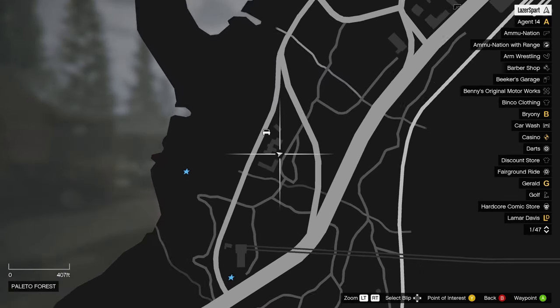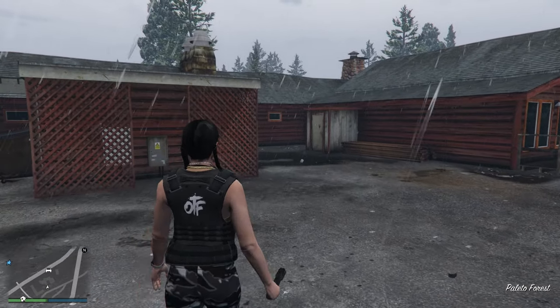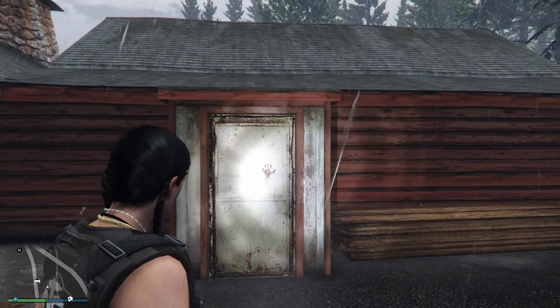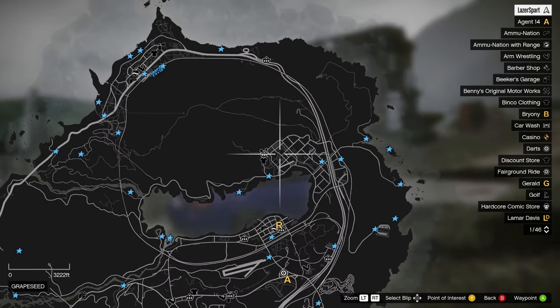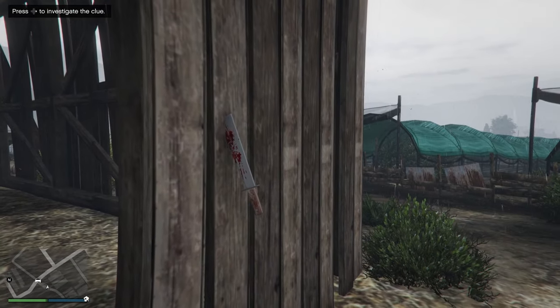All four of the first clue locations can be done in any order. For the first one, go to the biker diner on the highway. Once there, go around the back to what appears to be an outside toilet with a bloody handprint on the door. The next clue is at a farmhouse located near Grapeseed, beside the mini airport where you can steal paper planes. Go up to the clue and press the button to check it out — this one is a machete covered in blood.